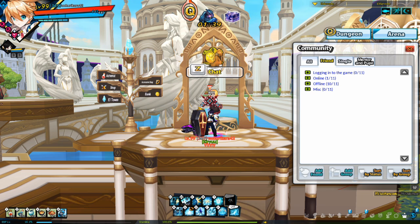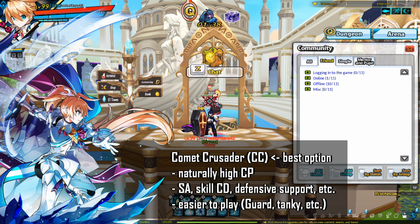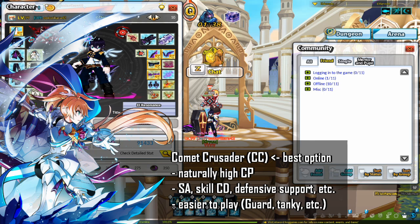Next, I want to talk about what class you should make as a Birth Rate alt. The best class by far is Comet Crusader. Your other options are Radiant Soul, Celestia, or Blue Hen. Comet Crusader has a naturally high CP that makes hitting the CP requirements a lot easier, and he is an essential class for Birth Rate because he is one of the only classes in the game that can provide super armor.